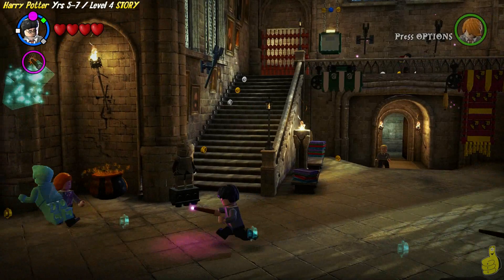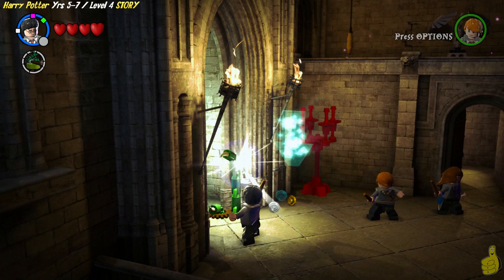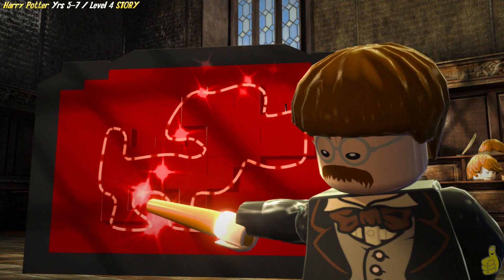Speaking of hubs, we're here in the hub running through Hogwarts right now. In fact, we're following Nearly Headless Nick to our next destination, which is going to be the classroom. I'm not exactly sure which one this is. We've got to use Lumos to get through — we've got some sort of a vine. Not like the vine you spend a lot of time watching funny videos on, but a pesky vine.